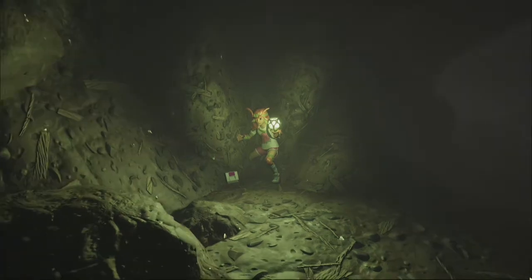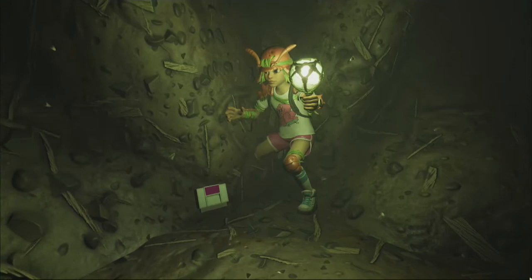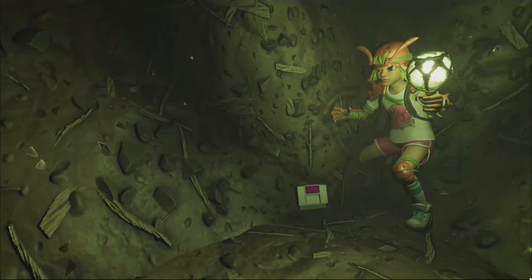If you want to unlock a canteen upgrade that will allow you to carry more drinks around, or are looking to complete the Grave Robbery Burgle Quest, then you'll need to travel down into the bottom chamber of the Westerly Ant Hill. Make sure you bring a torch or a lantern, and if you don't want to fight off dozens of ants, I highly recommend you wear a full set of ant armor.